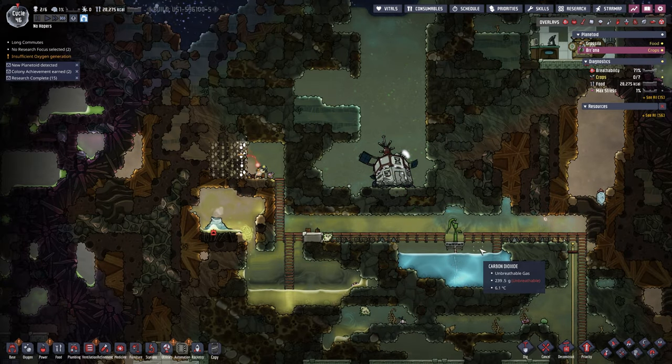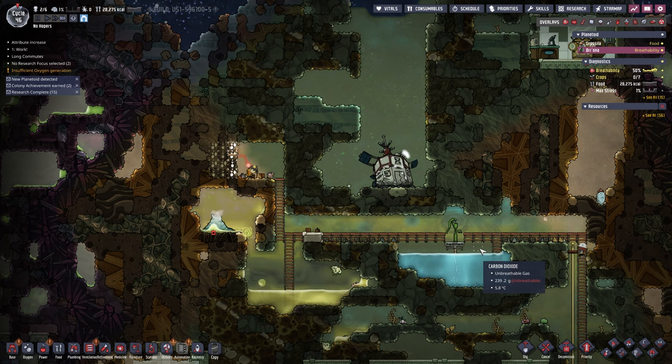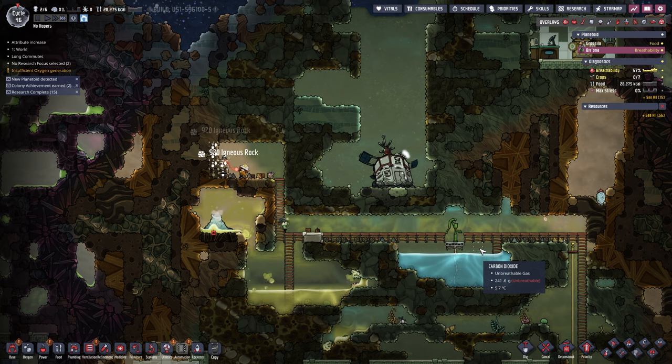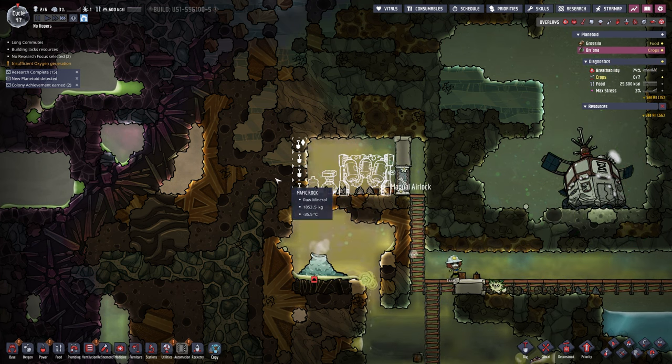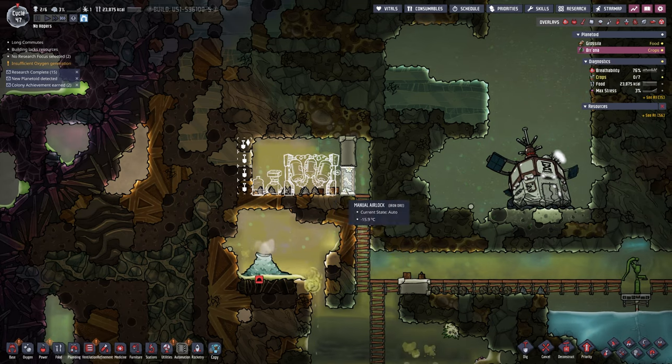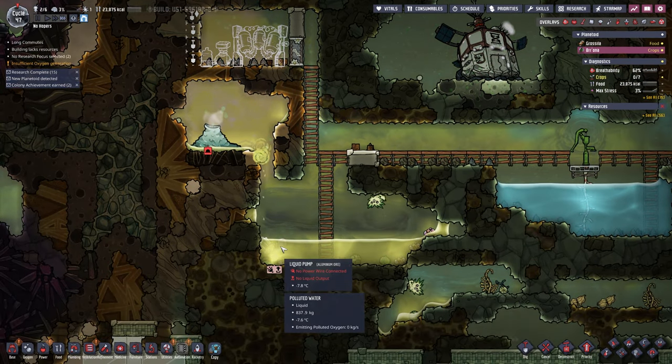I feel like the base game is very calm, cool, collected, and then doing it on this DLC is a bit more challenging. I understand now — that just produces hydrogen in a room on its own. I need to power all the way over here.